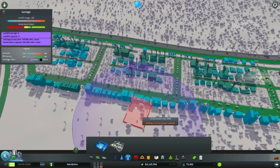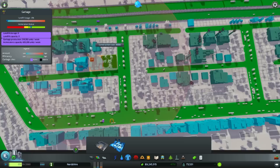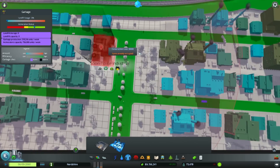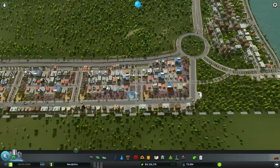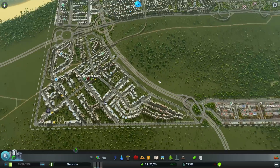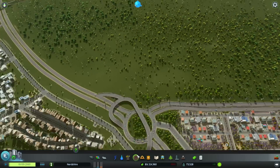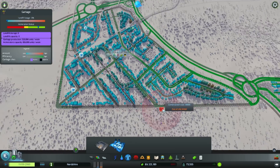Now that we have this industrial zone, I'm actually going to put some incineration plants down here - that doesn't seem like a dreadful idea whatsoever. We'll put two there and two here as well. That way we have some garbage trucks down this way dealing with Riverside, dealing with Fifty Shades of Traffic, doing all the good stuff. It means that the other garbage facilities over here aren't as overwhelmed.